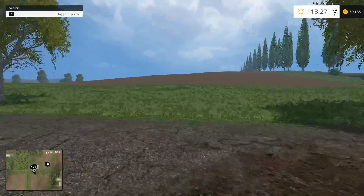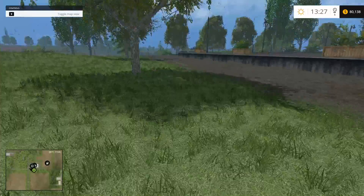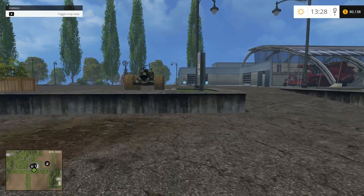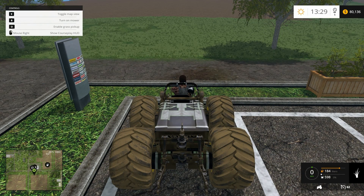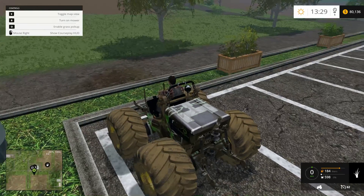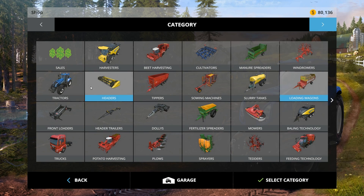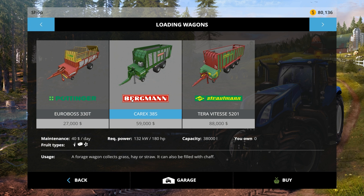We have been mowing grass and I disabled the pickup of the grass so it just leaves it on the ground. I think I'm going to get a loading wagon and try out a new thing — we're going to get this middle one. It's 40 a day, it can pick up grass and straw and all that stuff.